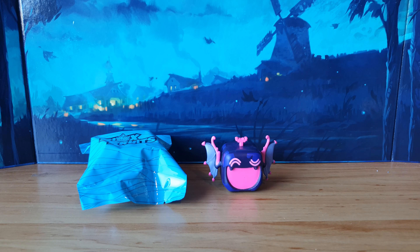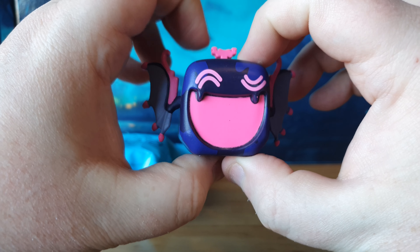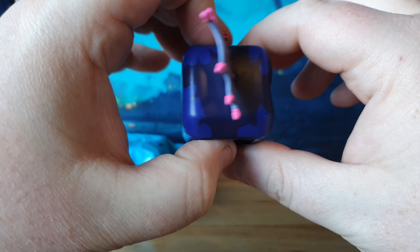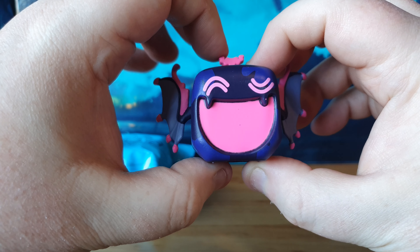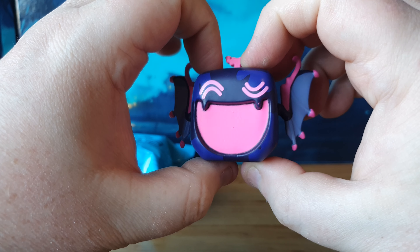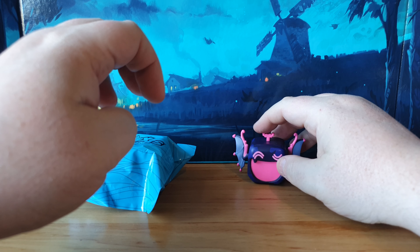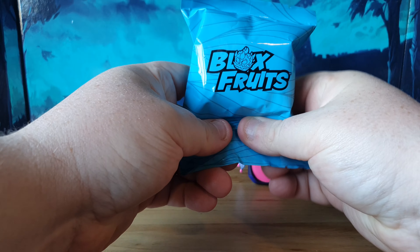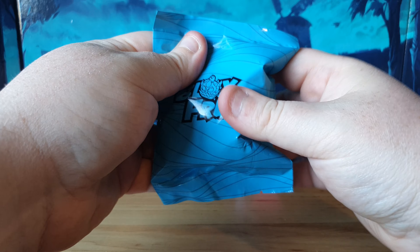Hopefully they're going to be inside the blue bag. Here is the bat character — like I say, I've been wanting this one for quite some time. He is my favourite in the series. He just looks really fun. You know me, I love vampires and bats and things, so that fits in with my aesthetic really well. But we do have a mystery figure here, guys. I hope there's some codes in there, but I can't feel anything.